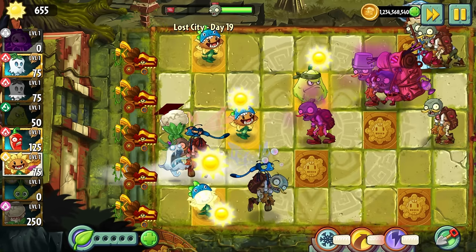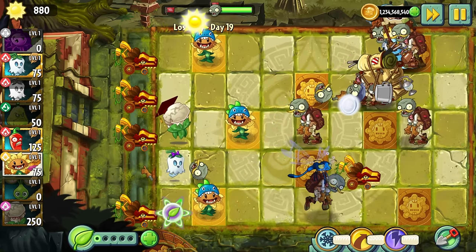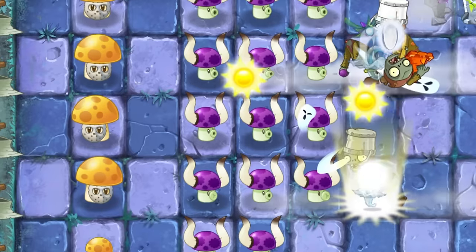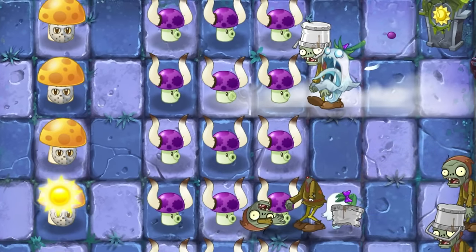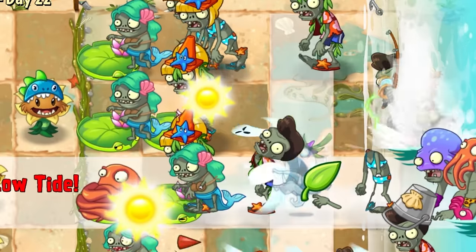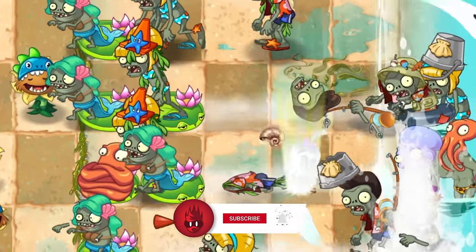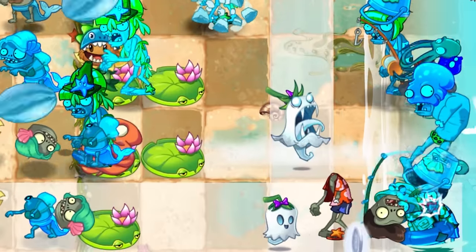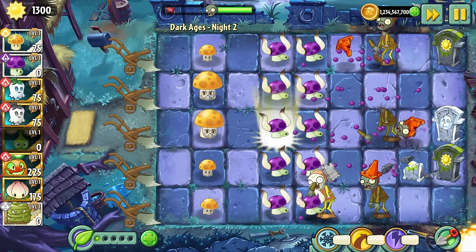Costing just 75 sun, the deceivingly cute Ghost Pepper is a semi-instant premium plant. Dealing 30 damage per shot every 0.5 seconds, Ghost Pepper lasts for a duration of 10 seconds before exploding with 450 points of AoE damage. When plant food is used, Ghost Pepper can exert increased damage in a 4x3 area for 3.5 seconds, but this also has an additional benefit of resetting her 10 second lifetime counter.